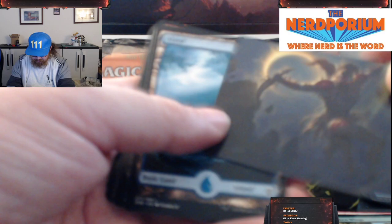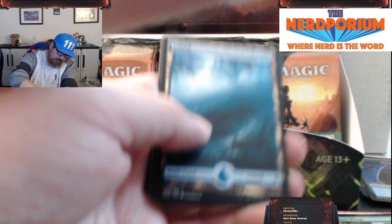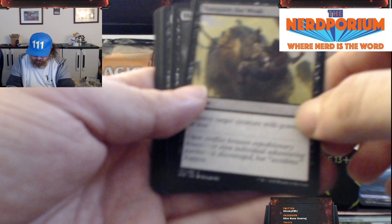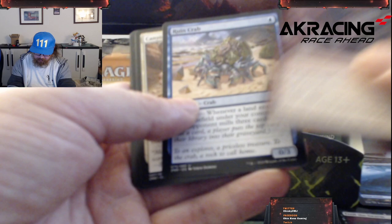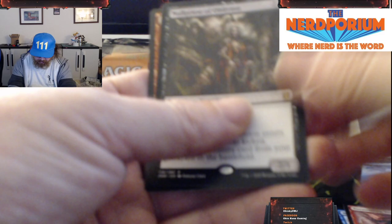Not getting the greatest pulls in this box, but hopefully the luck changes soon. Drake Token. Nighthawk Scavenger — that is so pretty. Island, Island, Vanquish the Weak, Blood Price, Feed the Swarm, Tormenting Voice, Ruin Crab, Canyon Jerboa, Zoth Consumption, Spoils of Adventure, Kitesail Cleric, and we get a Noel Priest of Oblivion, and a Foil Fissure Wizard.